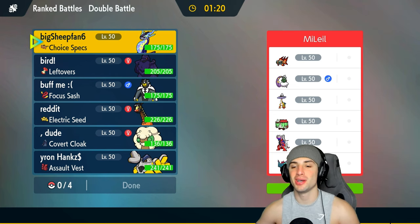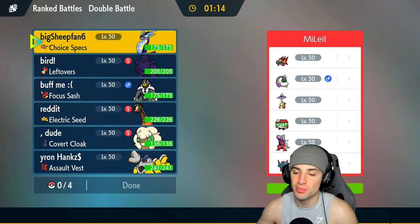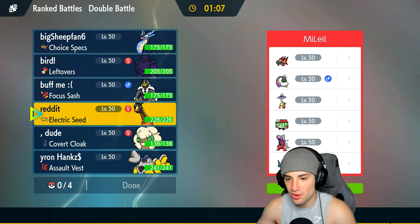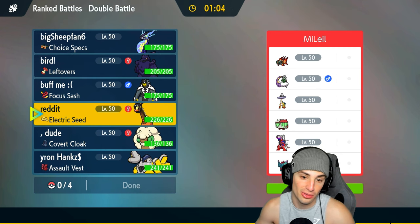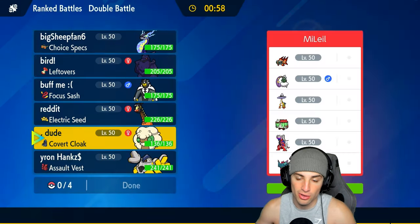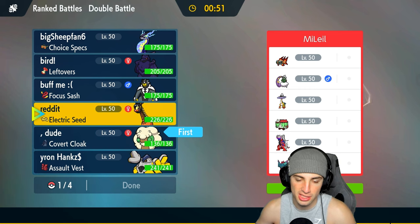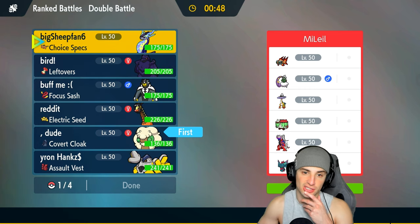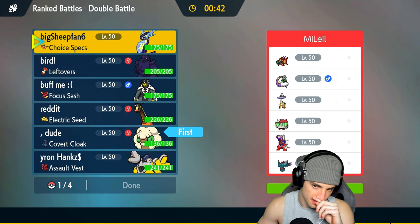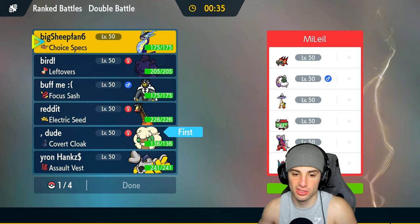We're here in match number two, the bounce-back game. Going up against a Koraidon sun team with Brute Bonnet, Raging Bolt, Flutter Mane, Tornadus, and Chi-Yu. This kind of sucks - we have no weather control. But they don't have terrain control, which is good news for us. I could go into Whimsicott - set up Tailwind, Taunt people, and stop Fake Out users. There are a lot of special attackers, which is a bit of a problem.